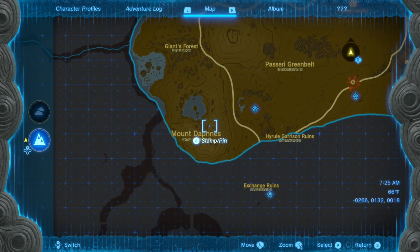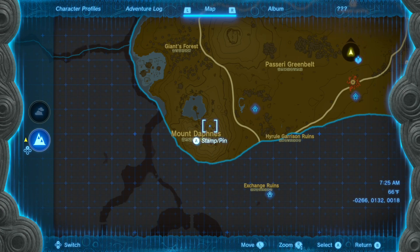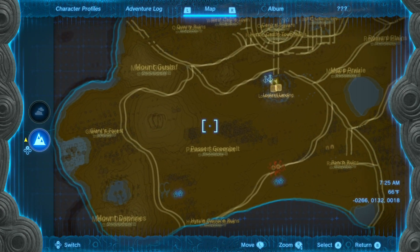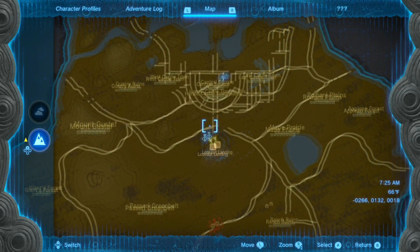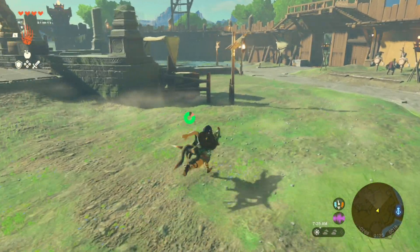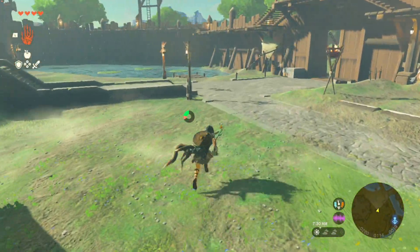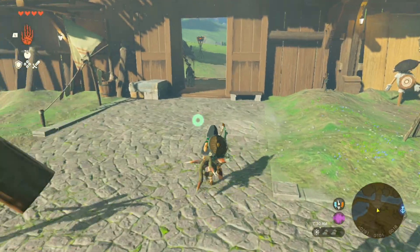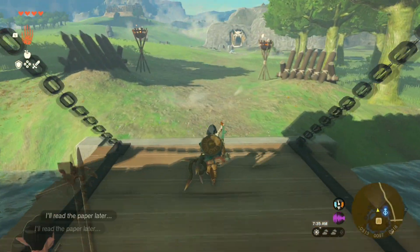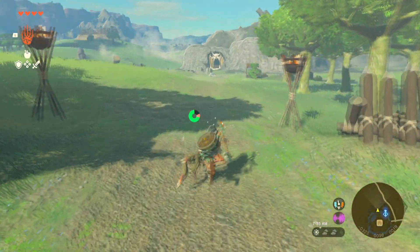Mount Daphnis — is that the name of the king? Sounds familiar. The Giant's Forest. Mount Gustaf. I want upgrades — upgrades, people, upgrades. I have enough for an upgrade right now, I just don't know where a goddess statue is. Read the paper later, dude. Oh, I almost forgot about this — I want to see what's going on over there.